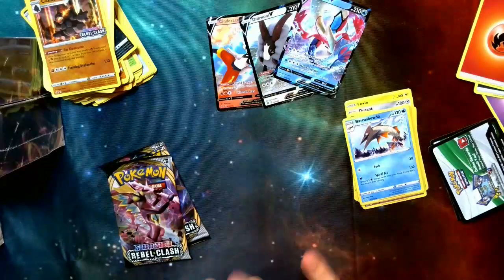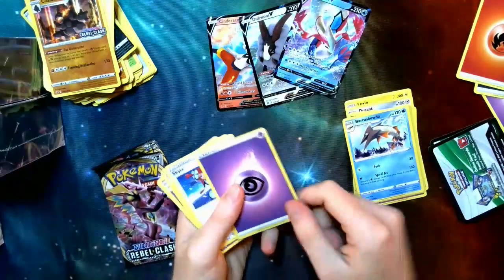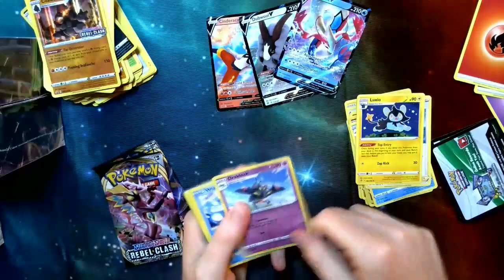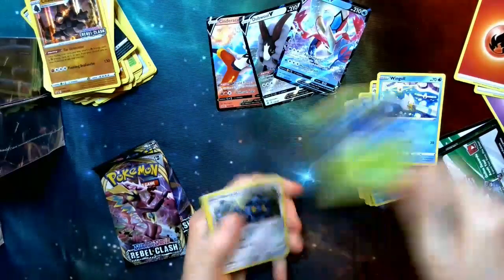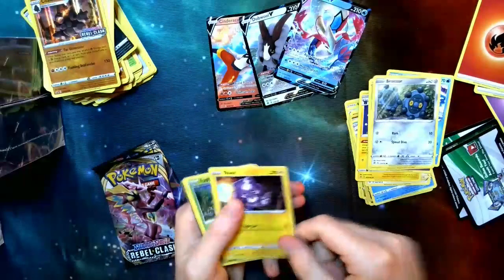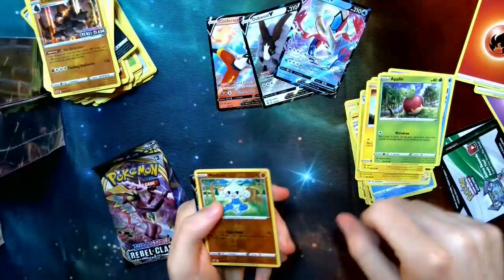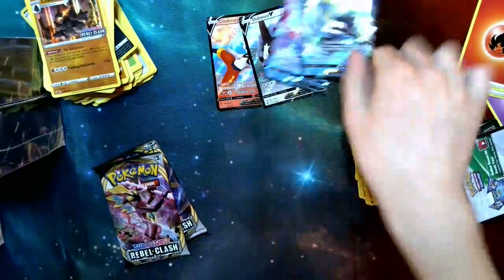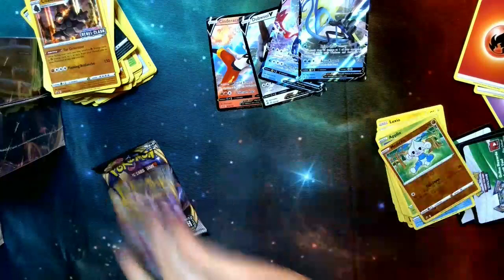We have a V — let's see here. Energy, Skyla's back, Luxio, Drakloak, Wingull, Phantump, Bronzor, Toxel, Applin, Meditite, and an Inteleon V. Not bad, not bad. So far, one V for every kit — two more packs to prove that wrong.